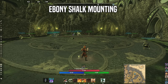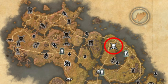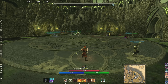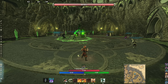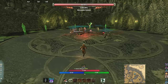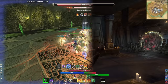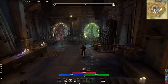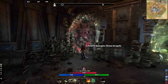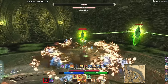The second lead is the Ebony Shock Mounting, drop location Apocrypha, dig location Telvani Peninsula. This comes from the Runemaster's Apocrypha world boss. In the Necrom chapter, the city of Necrom has a portal to Apocrypha just to the east — there's a green one and a red one, take the green one. Work your way up to the middle of the map and go to the top right to find this world boss.